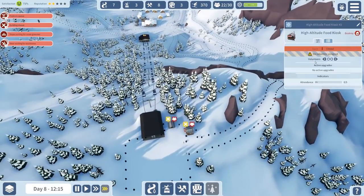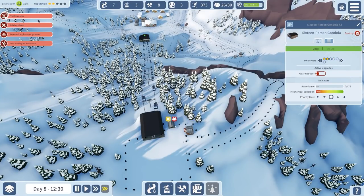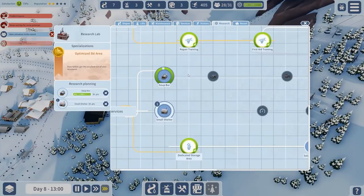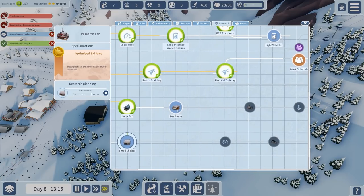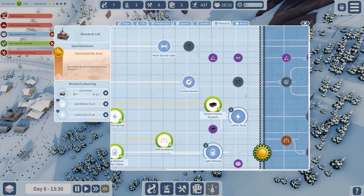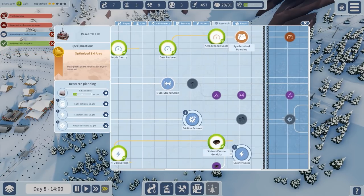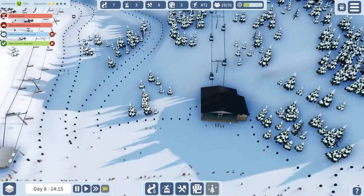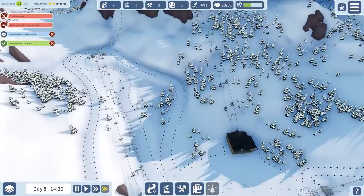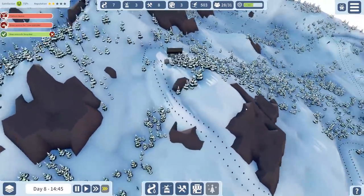Let's see if I can get through there - yes, we're through! And then down here and into there. Extreme - high altitude food kiosk, ski patrol lodge, almost certainly another ski patrol lodge. Assigning and assigning - happy with that. Light vehicles, leather seats, friction sensors - just get the lot.